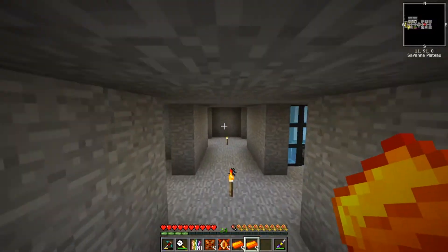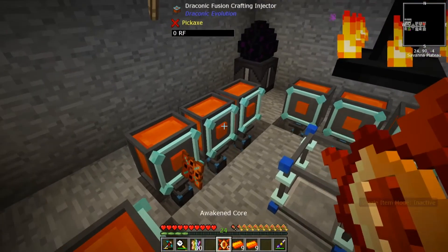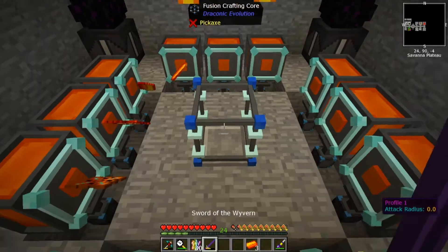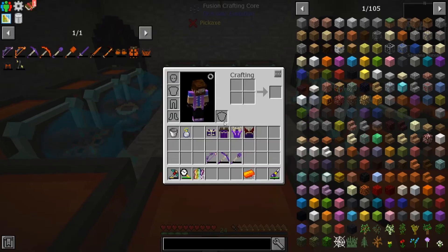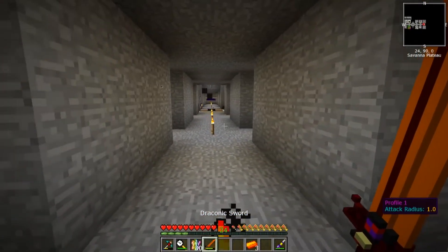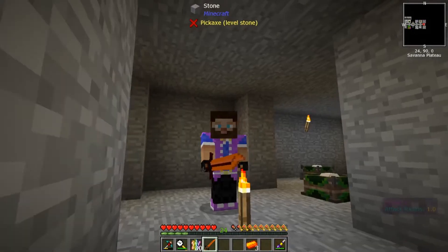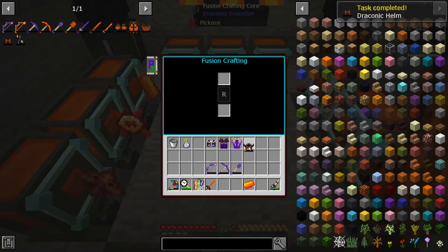Pretty much the same process as always — we're just gonna pop the items in here that we need. You there, you there, you there, and you there. Then just pop in the item that we want to upgrade and click start. We will do this for all our equipment — our armor and even the tools. Wow, this sword — it's so big. Let's have a look. I will check back once I've upgraded all these items to the Draconic tier.